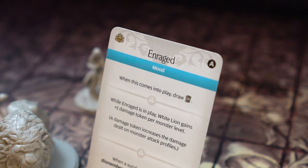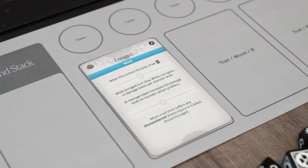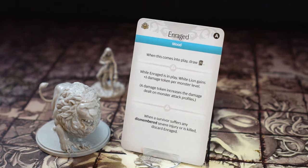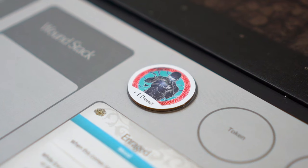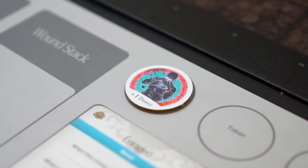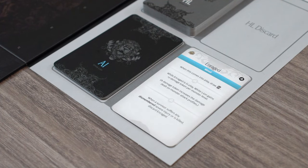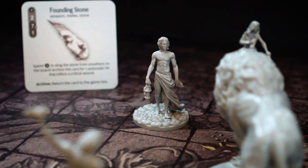Let's finish up this video talking about moods. These are AI cards that remain in play after the monster turn ends instead of being discarded. Moods modify the behavior of the White Lion when they come into play. For example, the enraged mood gives the White Lion a plus one damage token, which increases all damage dealt from the attack profiles by one, excluding any brain damage. Once moods are discarded per their conditions, they are placed face up in the AI discard pile. In the next video, our survivors will have the chance to fight back, or die trying.